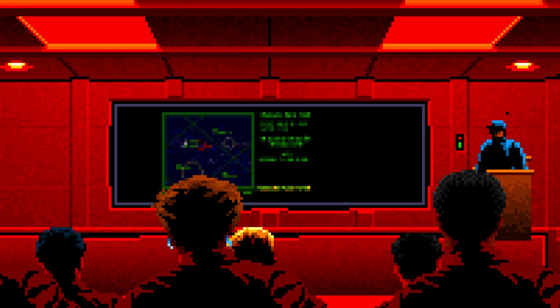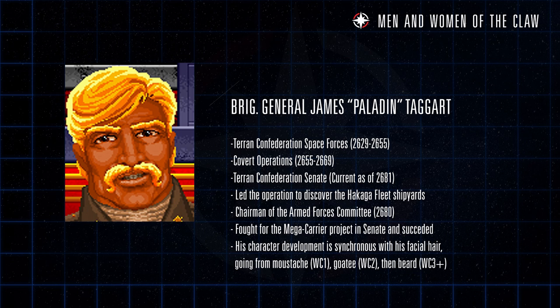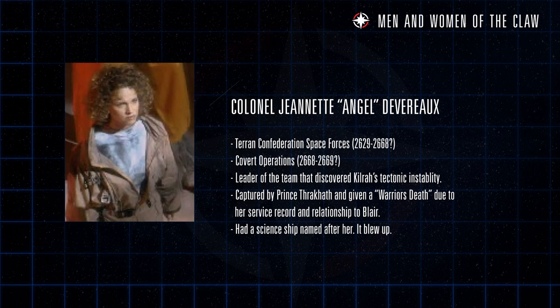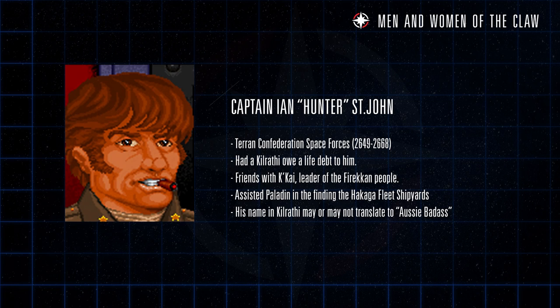Beyond the raw numbers, the Tiger's Claw was home to many famous pilots who would go on to have distinguished careers. James Paladin Taggart's work in covert operations would eventually lead to the destruction of Kilrath and then a senatorial position after the war. Jeanette Angel Devereaux would go on to become wing commander of the TCS Concordia, then move on to covert ops for a critical infiltration mission to Kilrath. Michael Iceman Casey was a renowned fighter pilot famous for his complete emotional detachment under fire and perfect flying technique — his son Lance Casey would later be an integral part of the TCS Midway's efforts in the Nephilim War. Ian Hunter St. John, an Australian pilot, was instrumental in the Firekin campaign and later joined Paladin's Black Op mission to scout the Hakaga fleet, ultimately sacrificing himself to save Paladin's ship and alert the Confederation to the secret fleet build-up.